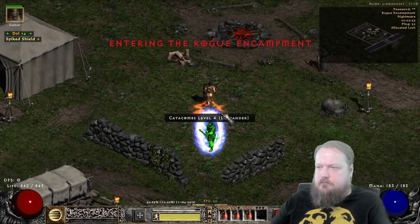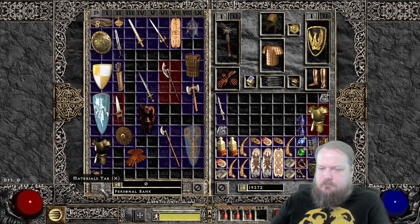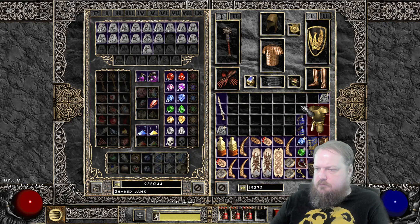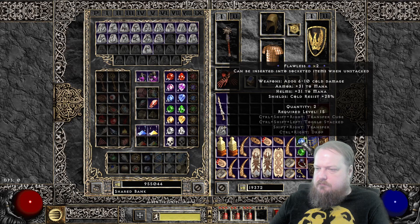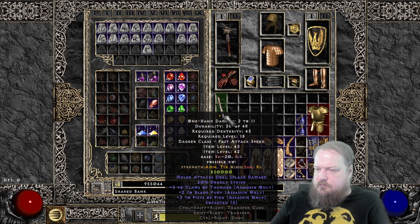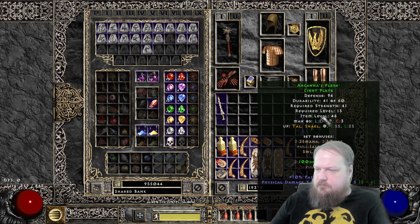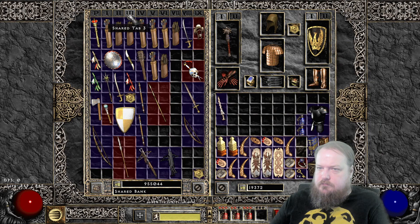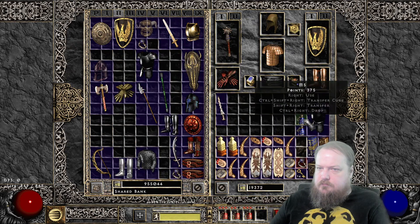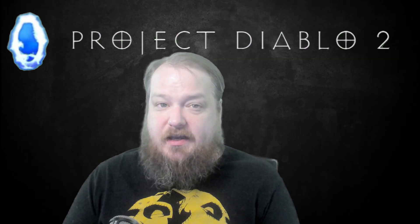On top of the gameplay changes, Project Diablo 2 includes major quality of life upgrades: auto gold pickup, loot filters, expanded inventory including a charm-specific area, stackable gems and runes, a shared stash including a new materials tab to hold all those gems and runes, and improved trading tools. It feels like a modern reimagining of Diablo 2 that respects the original while smoothing out its rough edges. If you loved the original Diablo 2 but want a fresh challenge with meaningful updates and an active community, Project Diablo 2 is absolutely worth checking out.